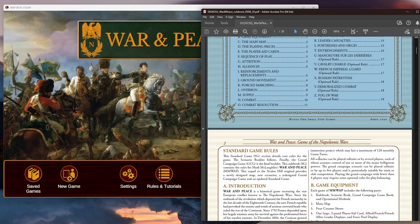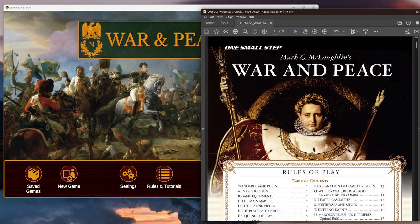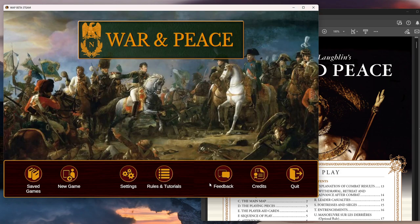You can get the rules for the board game from One Small Step, which pretty much gives you, besides the interface — how to do stuff on the interface — the background rules and potentially the charts. Looking at this early beta, we can see what they've already got going.